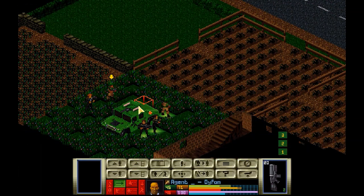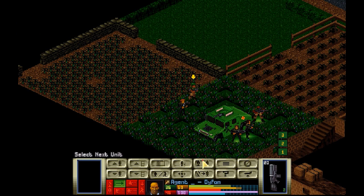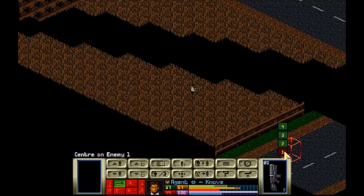I'm kind of concerned about the building here. So yeah, 90% shot — go there. One down. Alright, next up we'll move Knave up to there. Sees you, but doesn't see anybody else.